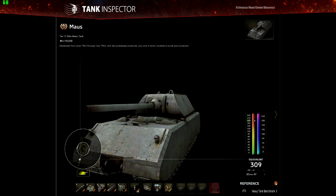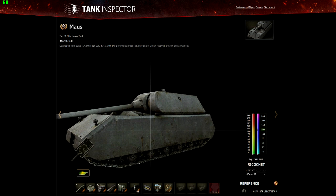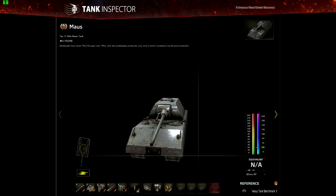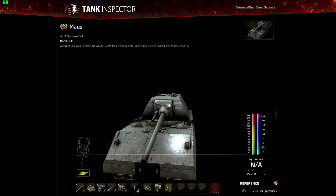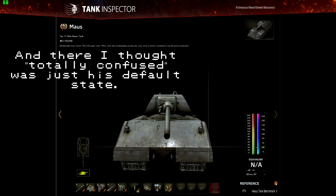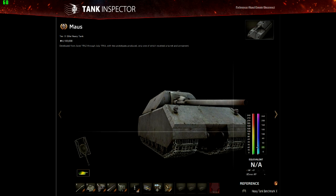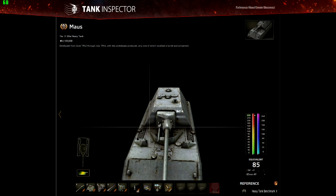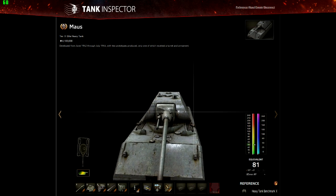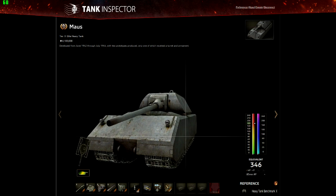It's also got fairly nice gun depression as you can see, and while it's not exactly a peek-a-boo tank, that is a nice feature. It's actually quite useful on a lot of maps with fairly bumpy terrain — you can expose a bit of your tank without exposing too much of the lower front plate. Though of course those turret weak spots mean you still have to angle your turret between shots even then. Gun depression is one of the overlooked things about the Maus.